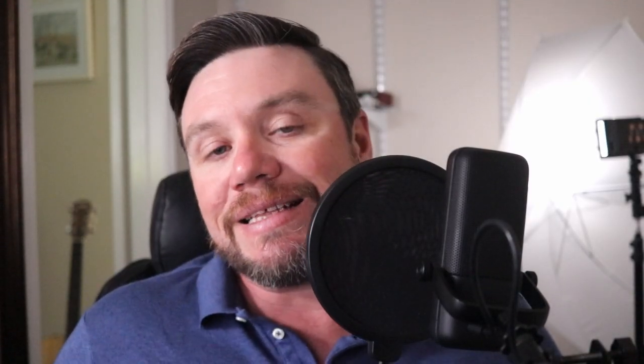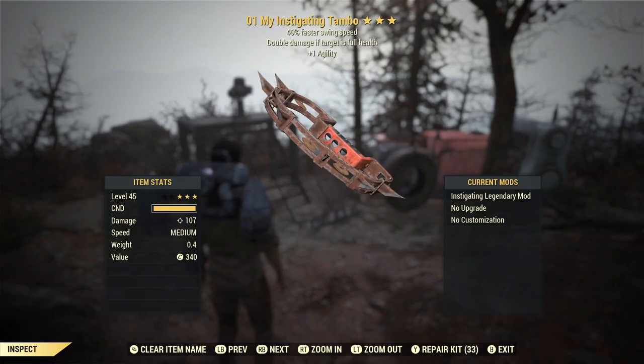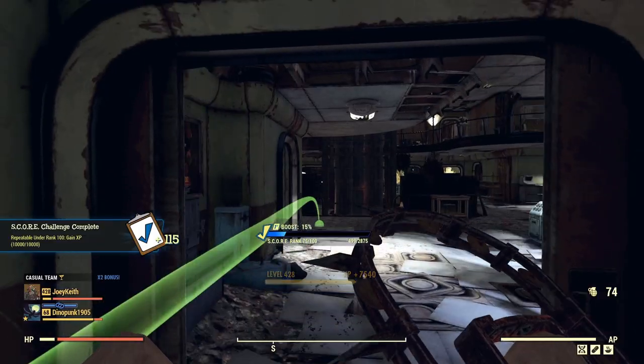You will also need an instigating weapon as your secondary. It really doesn't matter what kind, but in my experience one-handed melee weapons seem to work the best, especially when you're trying to run away really fast after you throw the grenade — that's the one that worked best for me, but you can use whichever one you want. As far as your main weapon, you can use whatever you want: rifle, shotgun, heavy gun, it doesn't matter.